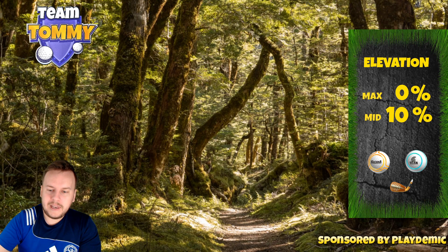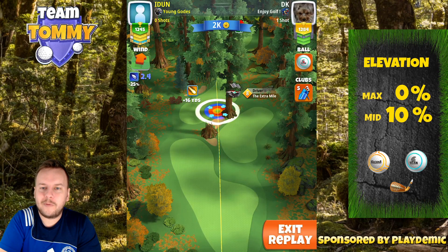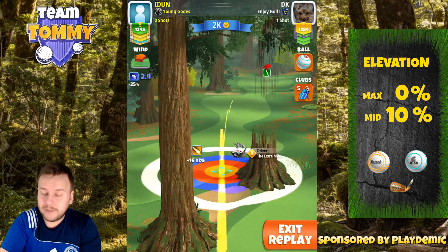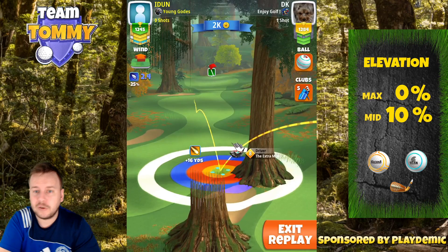So let's take a look at hole number 5. Here we can play this drive in two ways. One way is to go and try to get the ball to the green or very close to it, and if we do have a tailwind I would strongly advise you to try to do so.